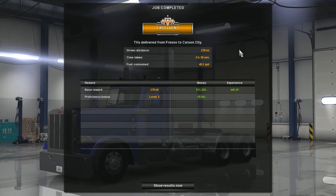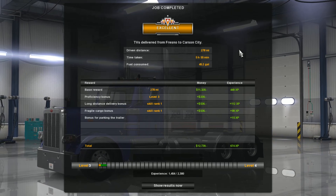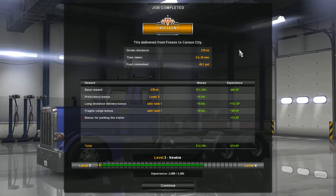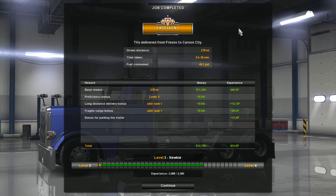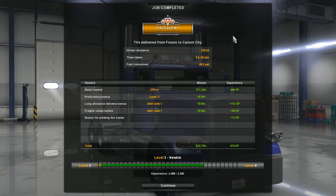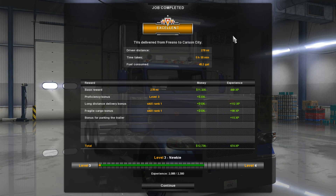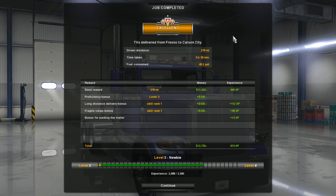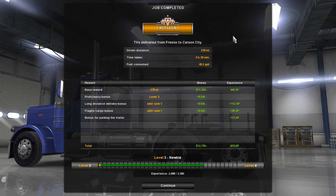All right guys. It says we've done an excellent job for 278 miles, five hours and 55 minutes, 45.2 gallons of fuel. No level increase, so I'm not even going to go see what's going on. We'll just stay right here in this yard and pick up a load next week and see where we go from Carson City. Until then, guys — remember: like, comment, subscribe. Check out the other people I mentioned in this video, and we'll see you next time. Bye now.